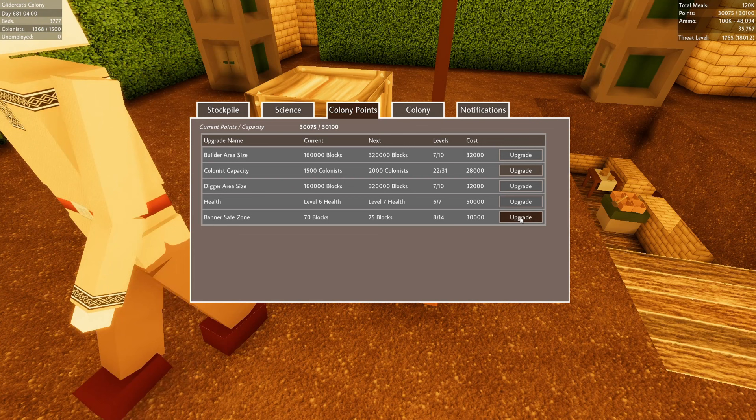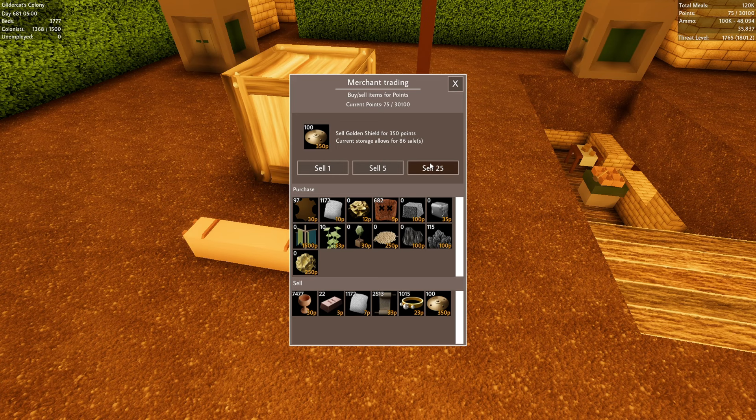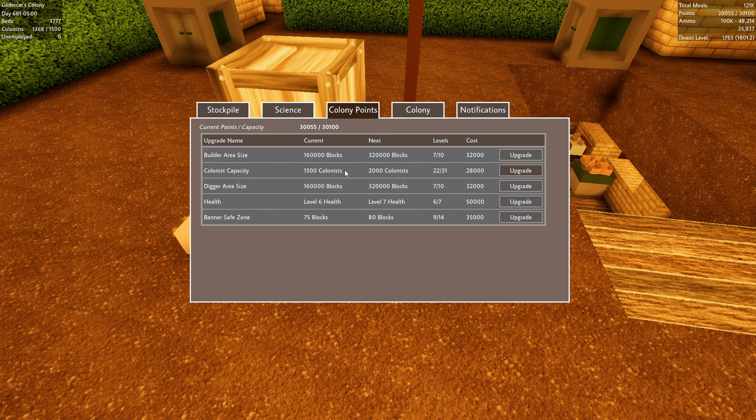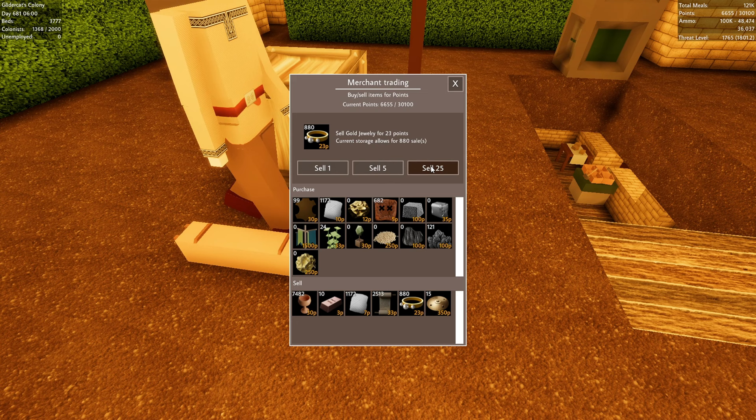Let's do a couple of colony upgrades — I want to do the safe zone. Gets us 5 more blocks — only 5 blocks at a time, I was hoping for a little more. And then let's do colonists capacity too. We have shields and stuff we can sell — tons for these, now they're gone. Jewelry — there's 30,000. Colonists capacity — I want to upgrade. Let's do that one again, we'll get ahead of the game. We added hundreds of new colonists last episode. We have room for 632 more.